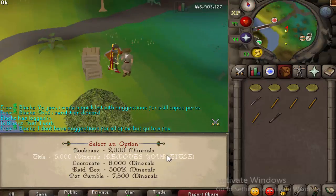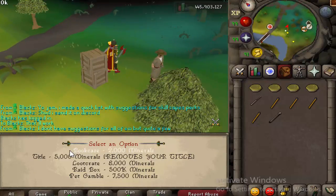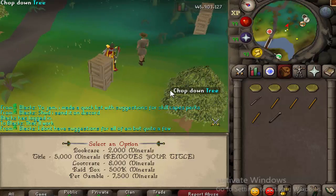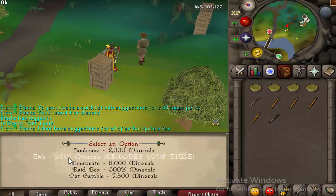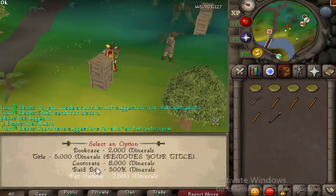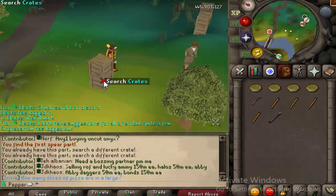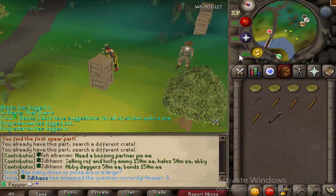Let me go over the rewards. You get minerals whenever you throw a spear, and when it actually dies you get a big bonus at the end as well. You have a bookcase — which gives you a random tome or gear. You have the title, which I believe is Hunter-ish. You have the loot crate, which is sort of the main thing. You have a raid box if you want to grind something out, and then the pet gamble for the Hunter pet — I believe the chance is one in a hundred. Loot crate is probably the main thing you're going to go for.